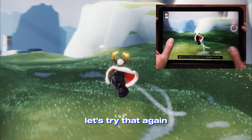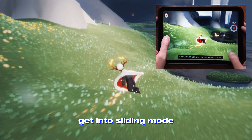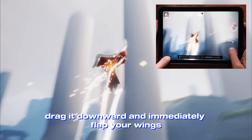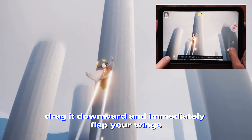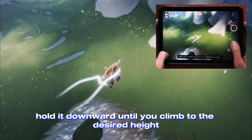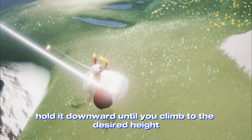Let's try that again. Get into sliding mode, hold direction forward. When you want to shoot up, drag it downward and immediately flap your wings and change the flight mode. Don't let go of the direction — hold it downward until you climb to the desired height.